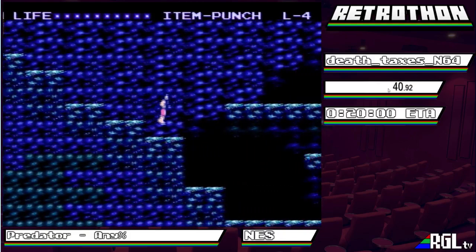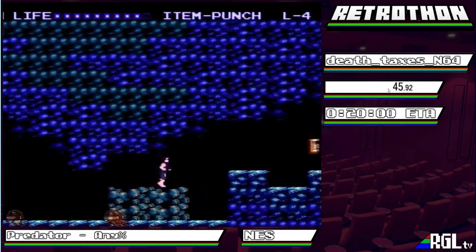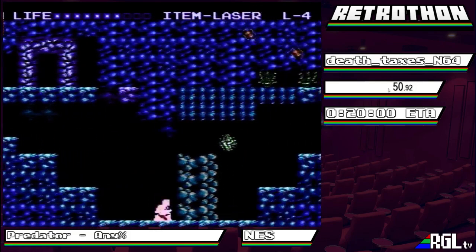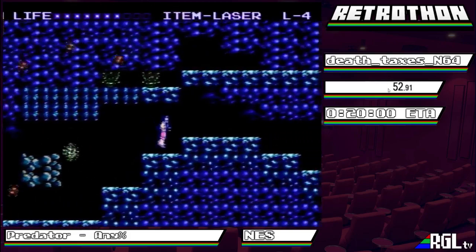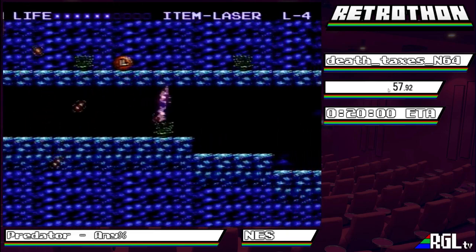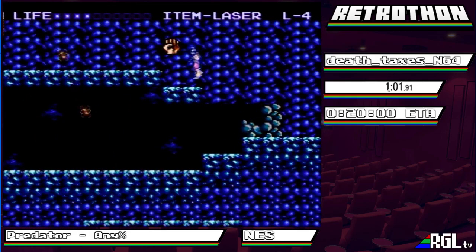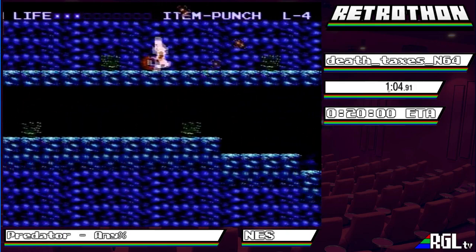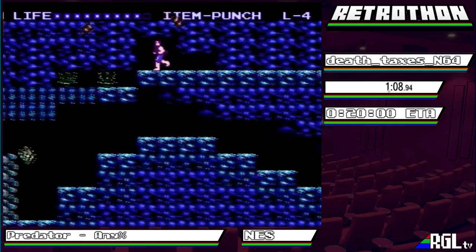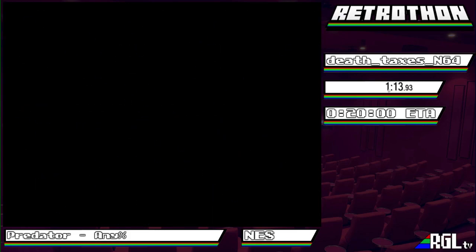This is the first level in the run where the game is really trying to troll you. These steps aren't really steps - they're floating ledges, and if you walk off the edge of them you're gonna fall right into the pit and die. This weapon here is the punch, so if you make too big of a jump, you'll actually lose the laser. Thankfully in this stage the laser isn't mandatory.